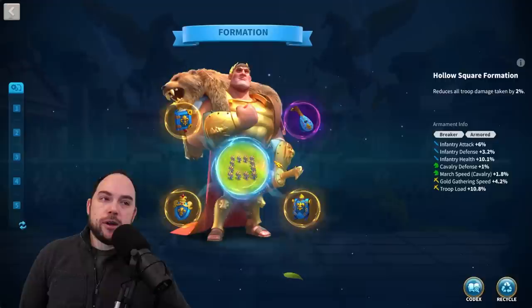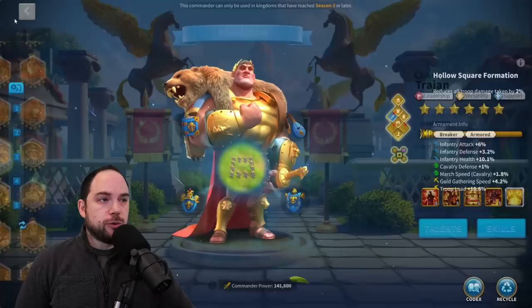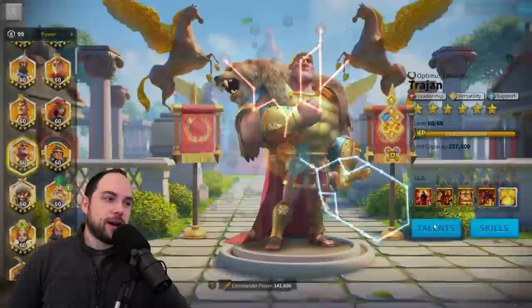The weirdness of formations and armaments is that they also are stats for specific troop types. So if you want to do really well in Canyon, you need to focus on one troop type. If you want to do one troop type, I think infantry is the way to go — I've committed pretty heavily to that. Leadership can equipment choices are quite a conundrum.